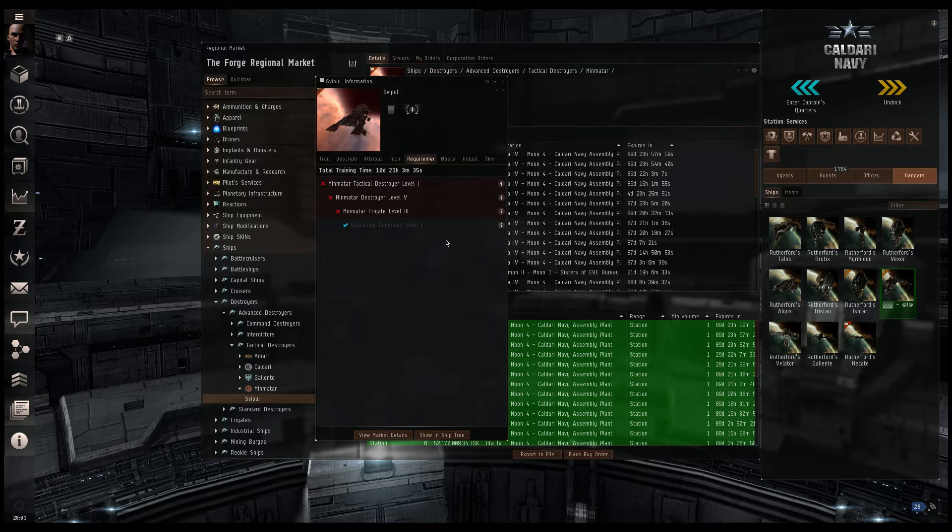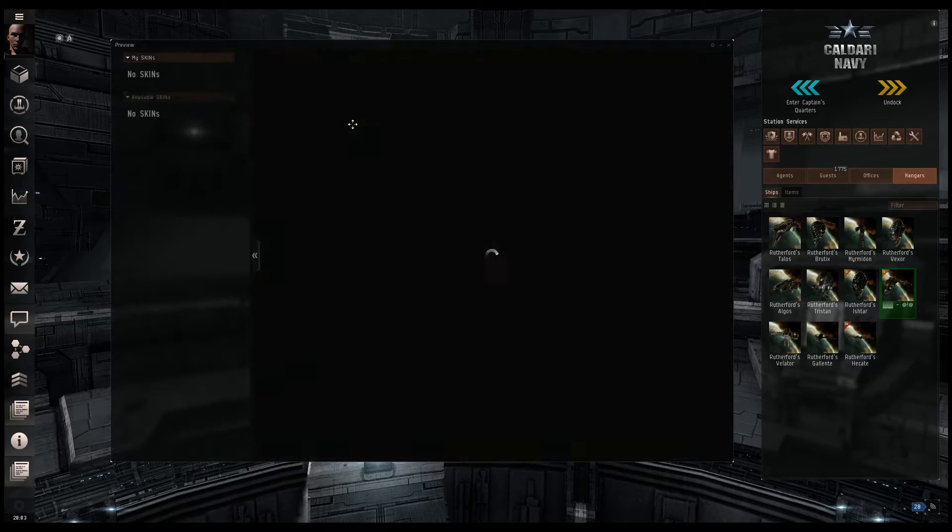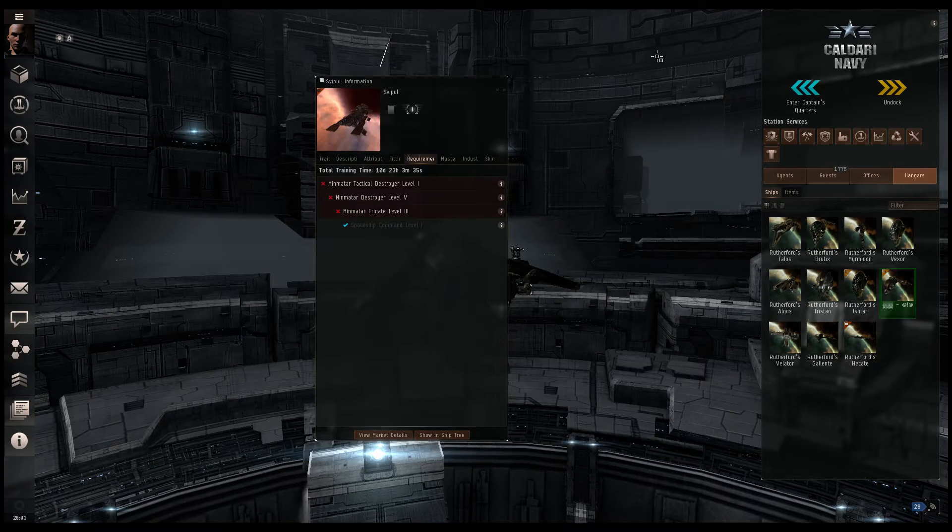But if you click on that, another menu will pop up. I'm going to remove the market environment for now. You'll see that this menu pops up again — you can click on that image and take a look at the actual ship. Now that refers to the type of certificate that I currently have. Obviously because I can't fly it yet, it's certificate level one. What's really nice is they tell us the total training time required to get into this ship — it's 10 days, 23 hours, 3 minutes, 35 seconds.